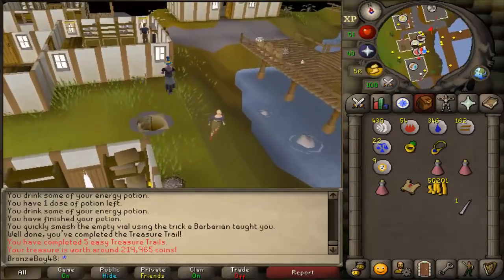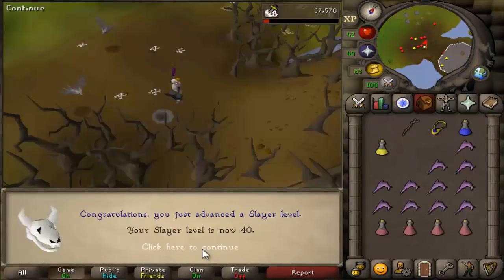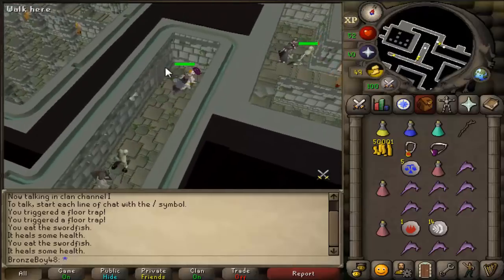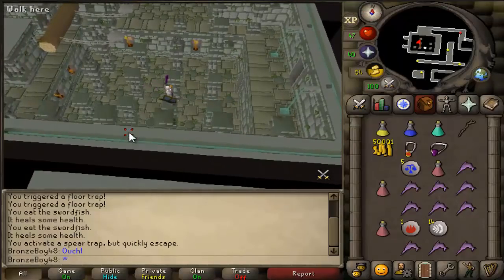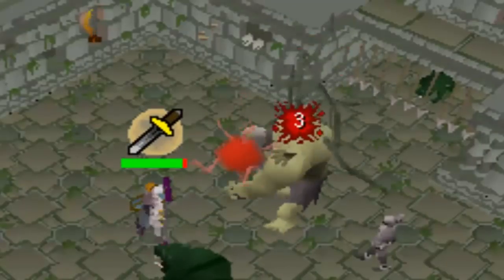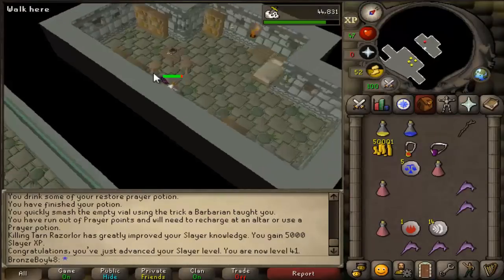With the Clue Scroll update they also introduced beginner Clue Scrolls. Since I'm already in Port Sarim, I know you get one for free from Veos, so I'm going to go ahead and do that. And level 40 Slayer — that means I can now kill Tarn in Tarn's Lair. So I decided to go ahead and do Tarn's Lair. Upgrading my Salve Amulet will probably come in handy later, and you also get 5,000 Slayer experience for defeating Tarn. Getting 5,000 Slayer experience in a matter of 10 minutes is very worth it. And Tarn defeated — 5,000 Slayer experience, gets us to level 41.